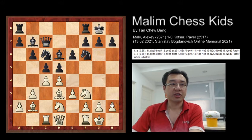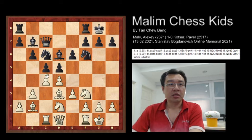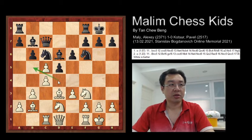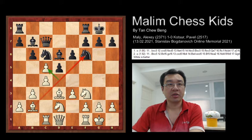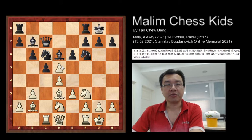White plays c takes d5, and this capture with the pawn allows the bishop at b2 to become active and able to control the diagonal a1-h8. In the actual game, c takes d5 was played first.